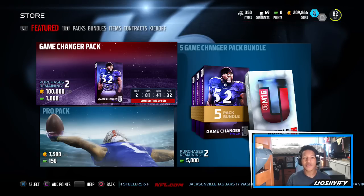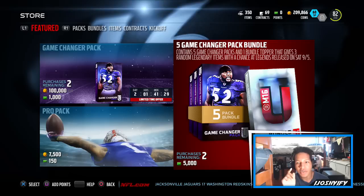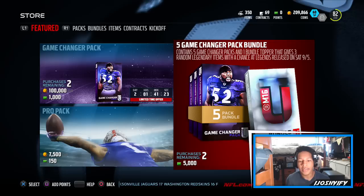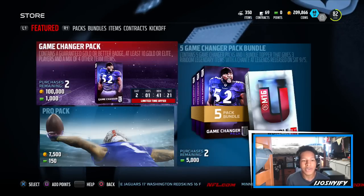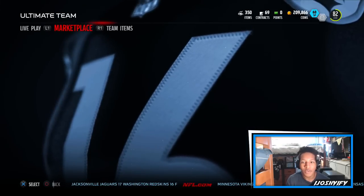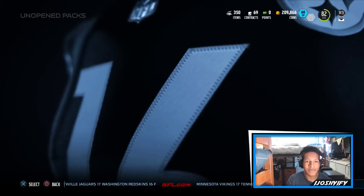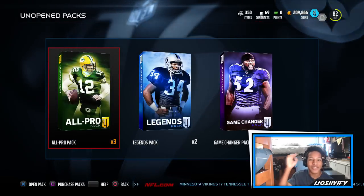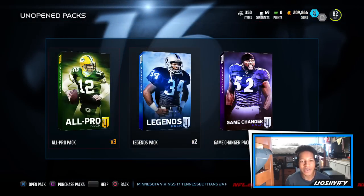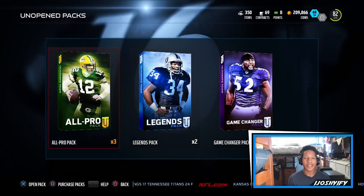I really want to do the set and get Gilbert done. As far as packs go, we have Game Treasure packs in the store and the five Game Changer pack bundle, which gives you a legend topper of three random legendary items - could be a player or collectible - for 5,000 points. Game Changer packs are 100,000 points. We're going to open our own packs from the NFO draining cell: three different specialty packs - All-Pros, Legends, and a Game Changer - plus some Pro packs.